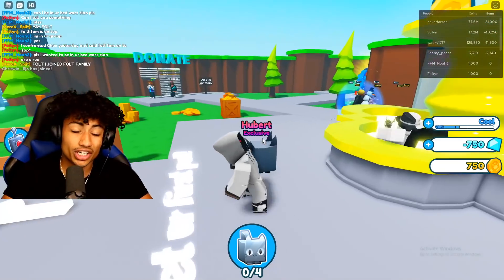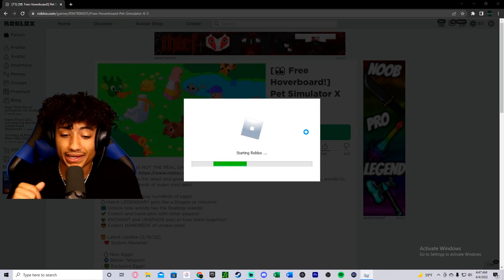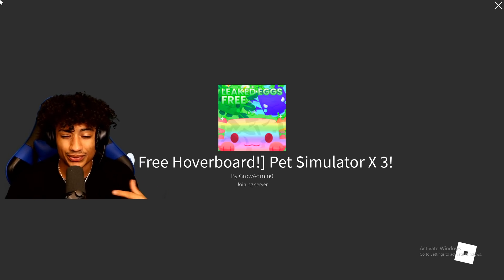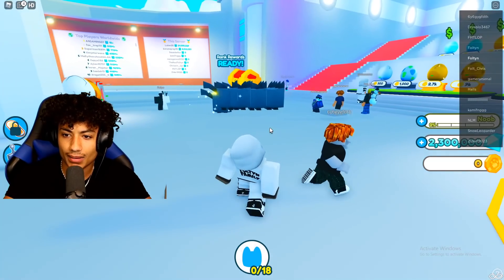So next we get a free hoverboard — now we're talking, boys. Hopefully this is gonna be better than the last one we played. I hope it has all the hoverboards that we can get for free, like Pet Sim X has that we can't get for free. Oh my gosh, this actually looks exactly like Pet Sim X. What the heck? Wait, besides this egg just out of nowhere.